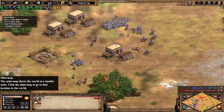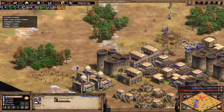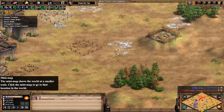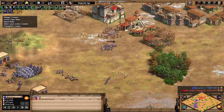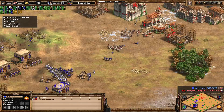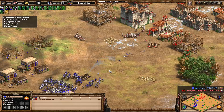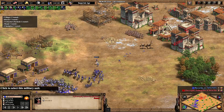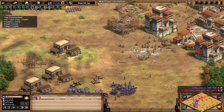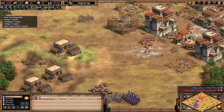Clean is adding some town centers around the back while favorite plays a little bit more greedily with his TC placement, protecting gold mines. They're trying to force an engagement — clean needs to move out from under the castle if he can. They're now fielding ranged units and onagers, Genoese crossbowmen, and camel archers.